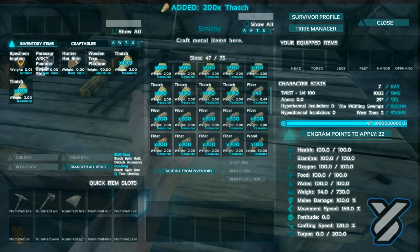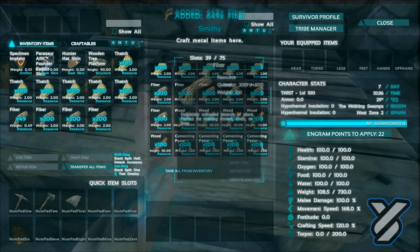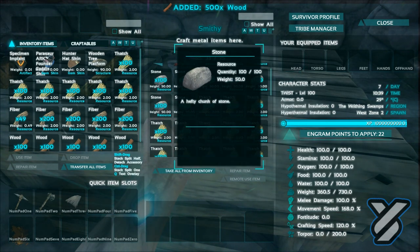It's very high weight - that is a heavy, heavy thing. We'll take some thatch, fiber, and wood with us and we'll make some walls and start our house, get started on everything. Let me just take all this here. I don't think we'll need any cementing paste.